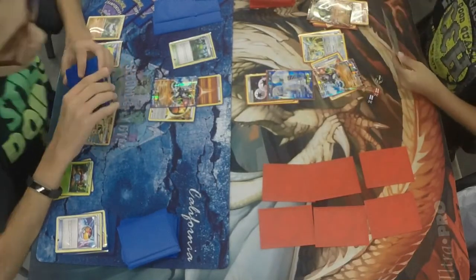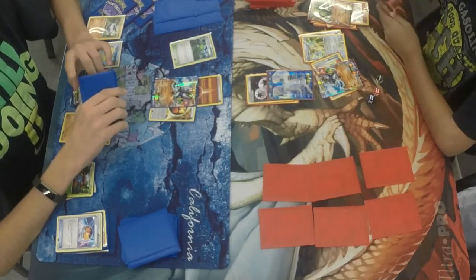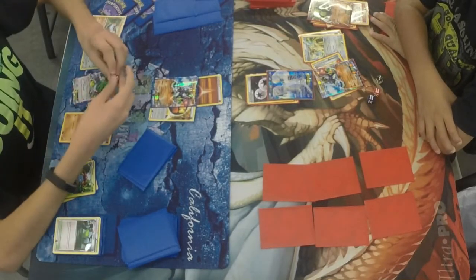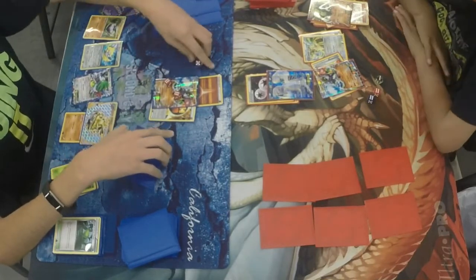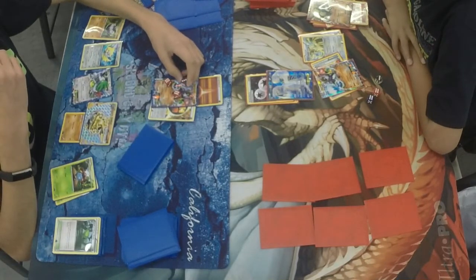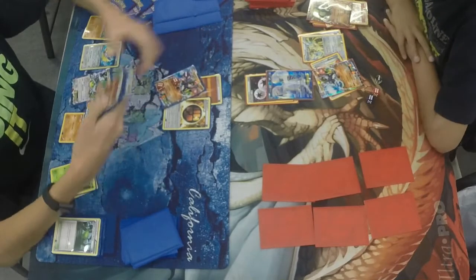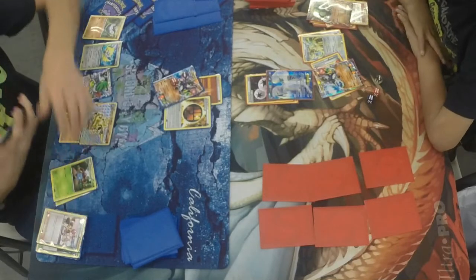Here comes Lugia. Lugia is going to come in and want to do some damage to Zygarde right away with the Deep Hurricane attack — the one that destroys the stadium. Destroys the Forest of Giant Plants. In this situation it's useless anyway because John can just get to the Vileplume without needing the Forest. Now John has options depending on what he has in his hand. There goes the Pokemon Center Lady, so we won't see that Lysander this turn. He's probably just going to wait and see if he needs to Lysander something else.